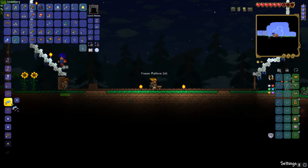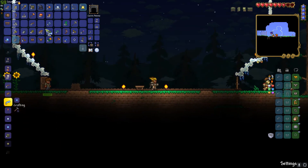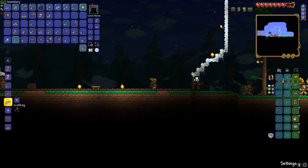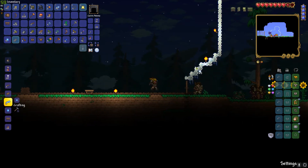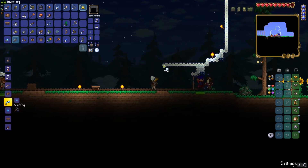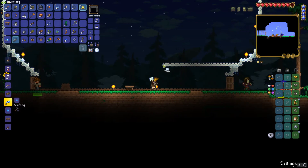We're also gonna need some anvils. Let's make an elevator, Tom! We can do that with our loot. I know how to make an elevator. I have enough loot to make an elevator, Tom.